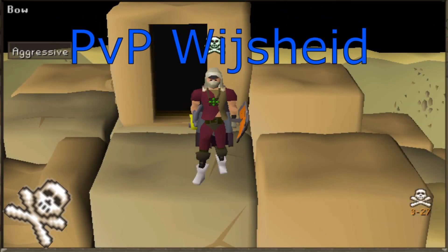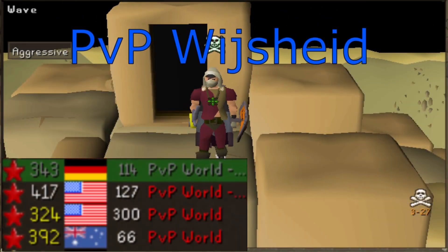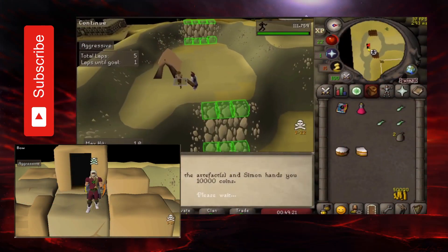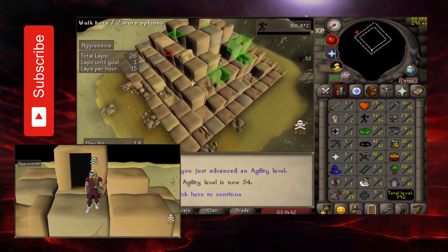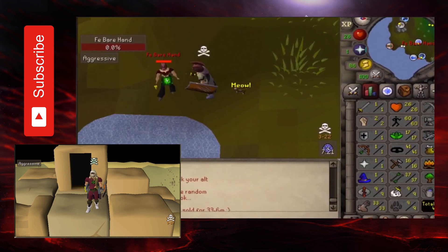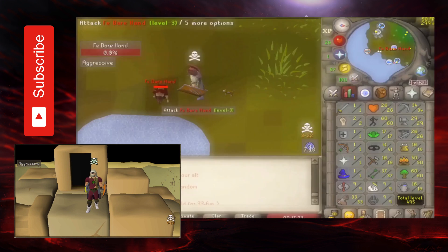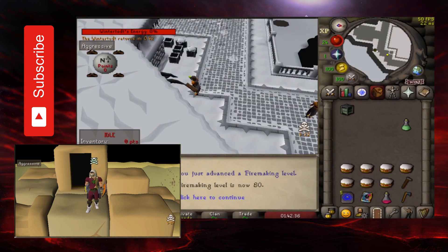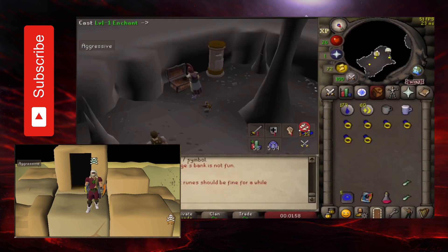Hello and welcome to my third installment of the Hardcore Ironman Locked in a PvP World. A quick flashback to episode 2: we did Agility Pyramid for money, we got our first PK, we started the Wintertodt grind, and we got Rings of Recoil.